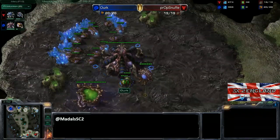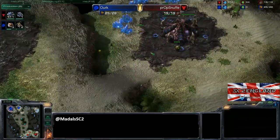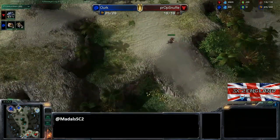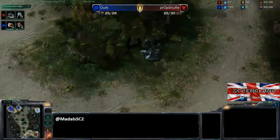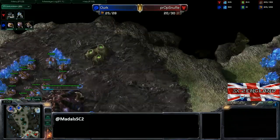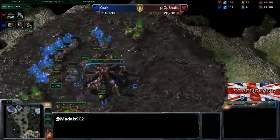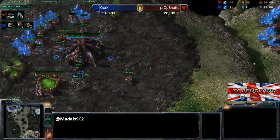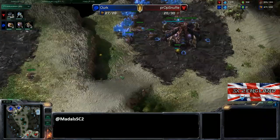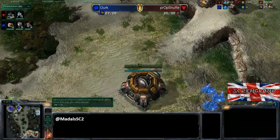I think don't stop at two queens — get three, maybe even four off two bases, because then you spread that creep. On Ohana you can literally just have a wave of creep going down either end and be down here at about 12 minutes, which is so good because Terran players don't like engaging on creep. The second their tank-marine mid-game composition gets there, they're like 'oh dear, creep everywhere' — it slows them down, gives you early warning, great map vision, and greater speed for your units. Creep is good, is really what I'm trying to get at.